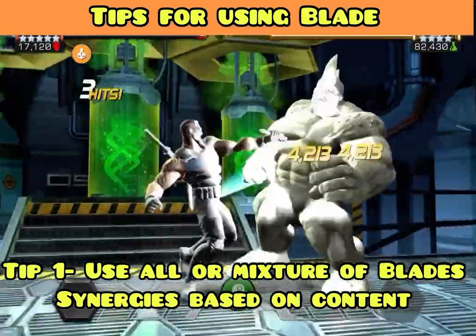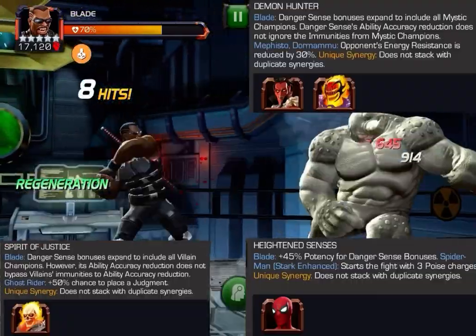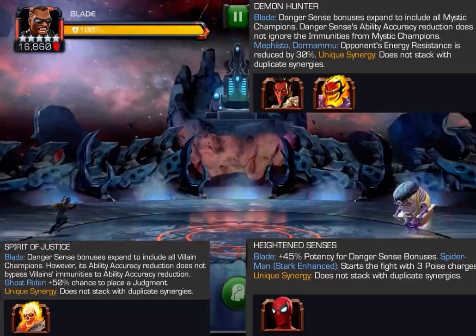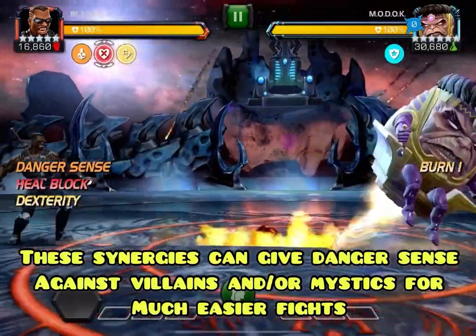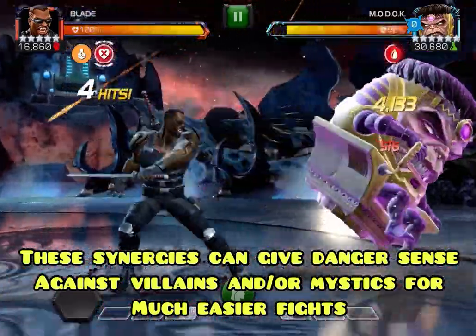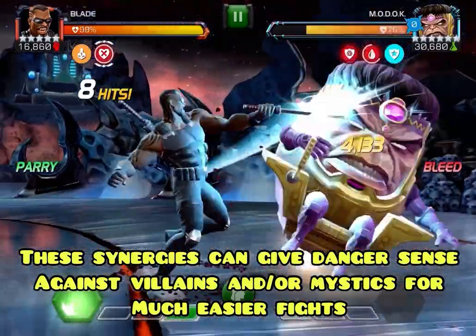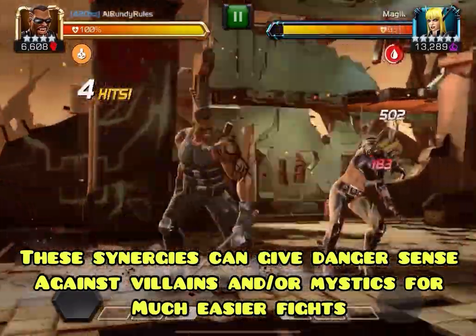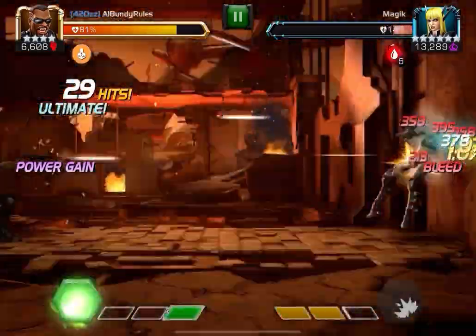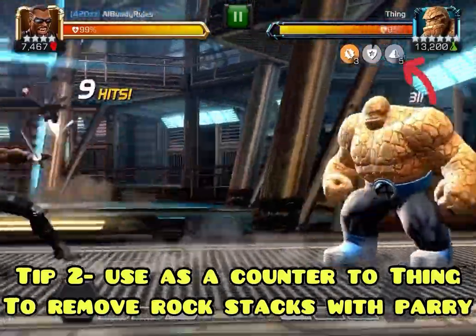Tips for using Blade — this is a champ I really recommend using synergies with. Scout the path and the fights first to see which synergies will benefit you most. If it's mystic-heavy or villain-heavy, these synergies give Danger Sense, which can make harder champions — including ones like MODOK with auto-block — significantly easier, as it decreases those abilities. And it doesn't just apply to the champ's abilities; it can also apply to abilities on the actual nodes.